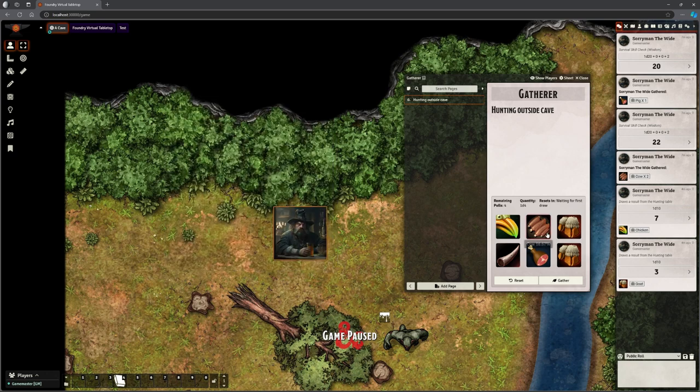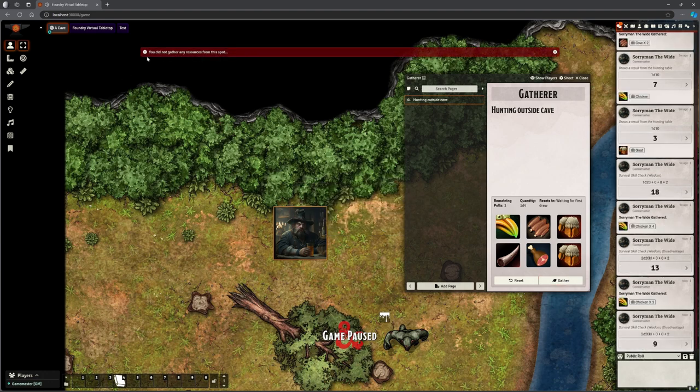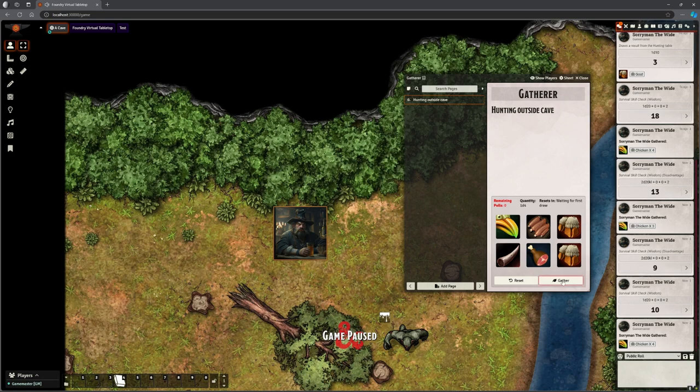Whenever I click this it asks for that roll. He makes the roll, and if he fails it says 'you did not gather any resources from this spot.' When the pulls run out and I try again, it says 'the gathering spot is exhausted and cannot be used again until it's reset.' On the journal it shows remaining pulls in red — now zero. I can reset it manually as the DM by clicking reset, and it goes back up to five. Or if using Simple Calendar, once that time elapses it automatically resets.